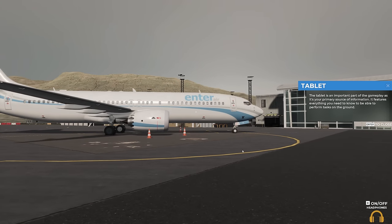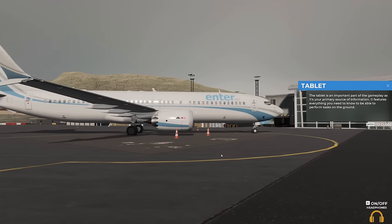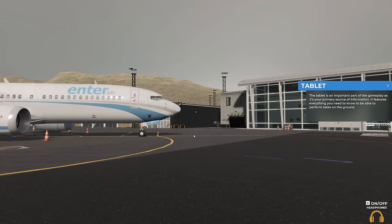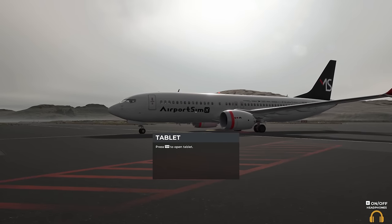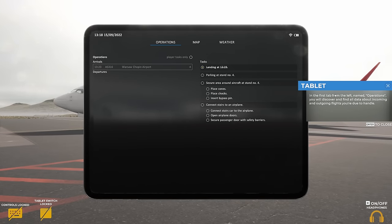I don't want to get run over. Oh, it's a 737 Max — look! You can put your headphones on and off — now it's loud, now it's quiet, that's funky. So this is how we look around. Tab to open the tablet — that's easy enough.